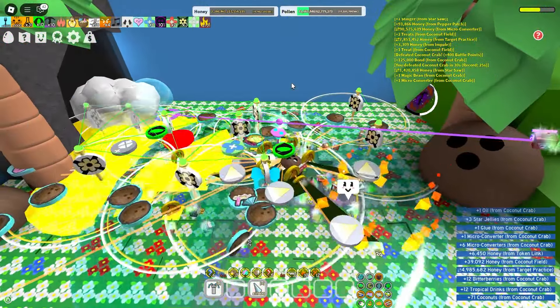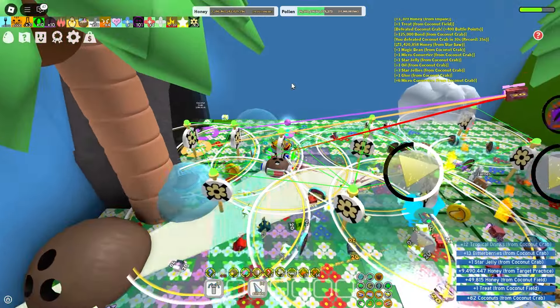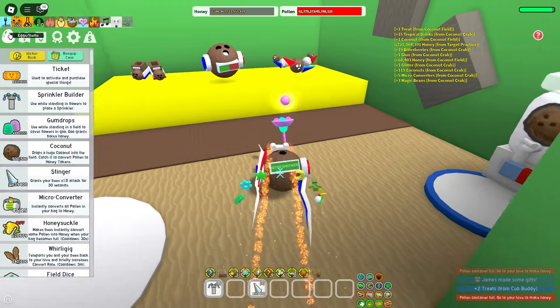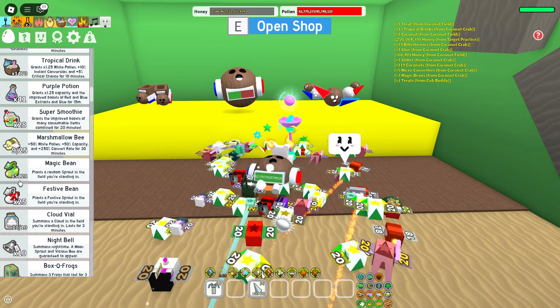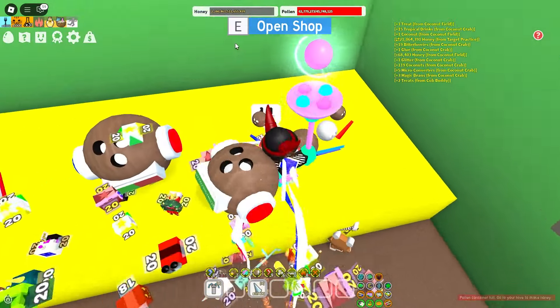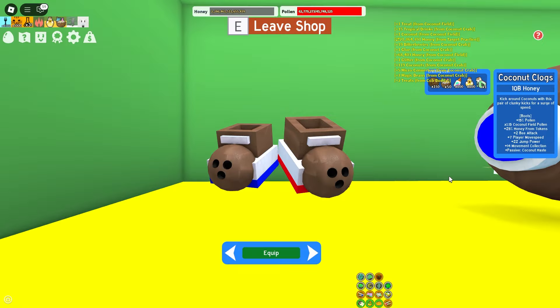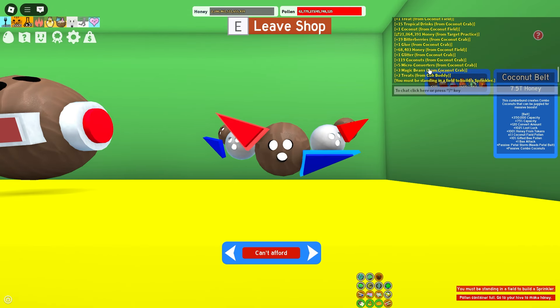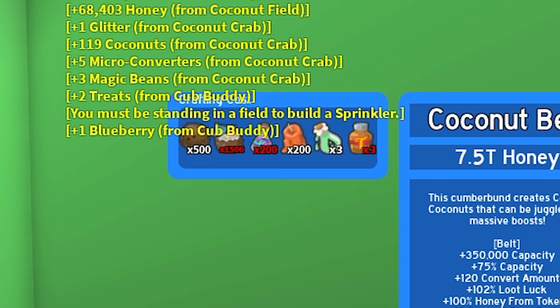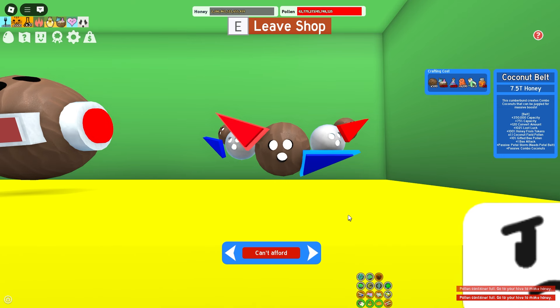I can just stay under these little targets — boom, bada bing bada boom. There's my tornado. Loads of coconuts. I should have started crafting! I'm collecting unnecessary nuts, but we can just sprout. Look at how many sprouts we have — 5,128. We're loaded. Here it is. The coconut belt is the same size as the coconut backpack, which makes no sense, but it will once we wear it. The coconut belt requires: 500 coconuts, 1,500 tropical drinks, 200 purple potions, 200 hardwax, 3 refreshing vials, 3 turpentines, and 7.5 trillion honey.